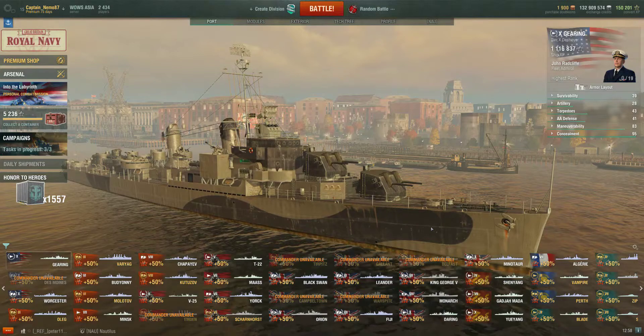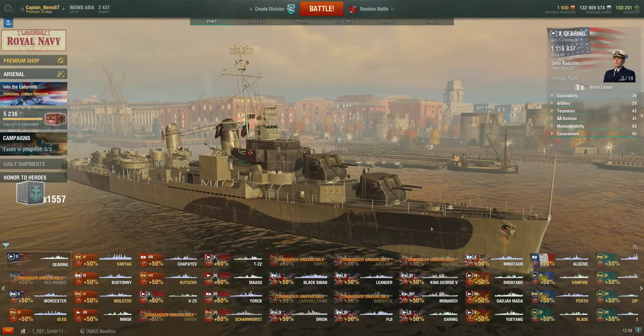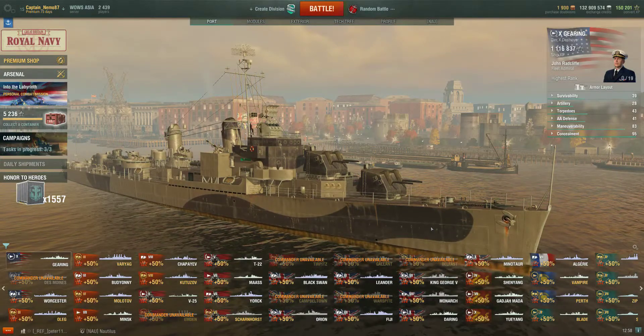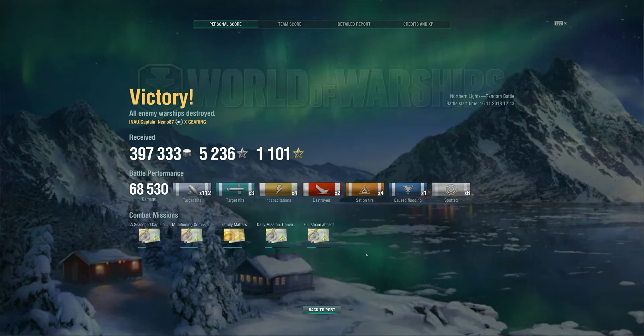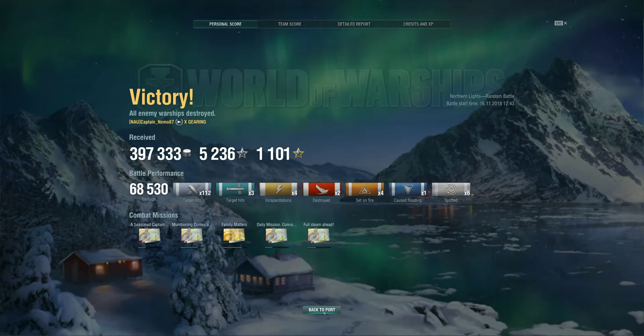The other good thing about the Gearing is that even though she's fat and slow, she can be quite maneuverable. If you are struggling with maneuverability I'd say take the steering gears mod and she'll turn a lot faster. This is my first battle of the day and I got the win bonus, which was good — nearly 5,200 XP, which is always nice to get. Because we didn't have any caps, if I had been able to get caps I would have finished up near the top 3, but top 5 is always pretty good especially in a game mode where you're not getting the cap bonus.